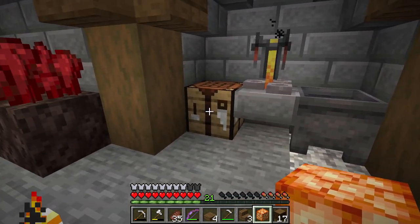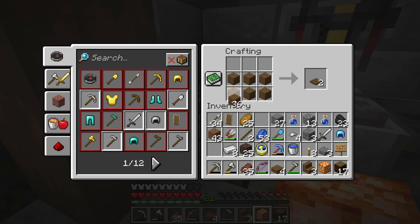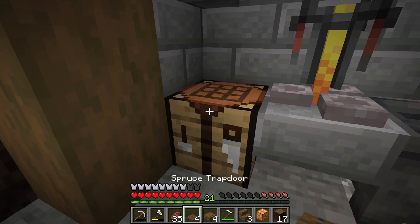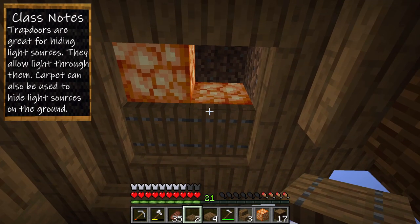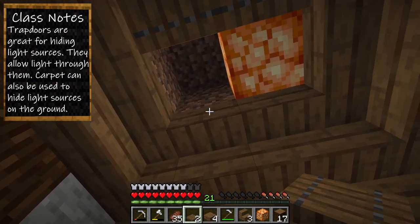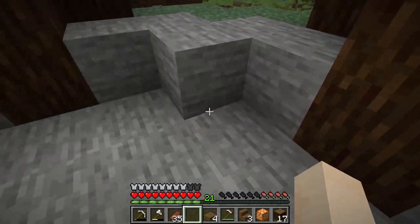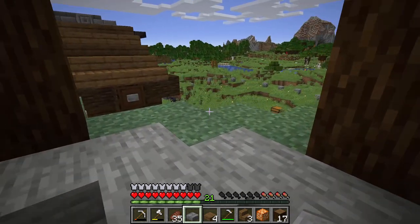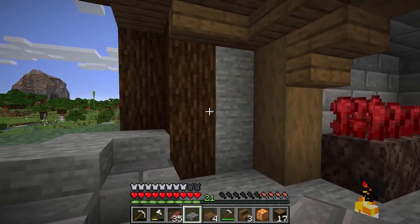We're going to make four trapdoors. Now trapdoors are really good because you can get light through them, so the light will come through. There we go, and down here we need to take care of this area too. Got this bit of a staircase going down — all of this I want to replace with stone brick as well.